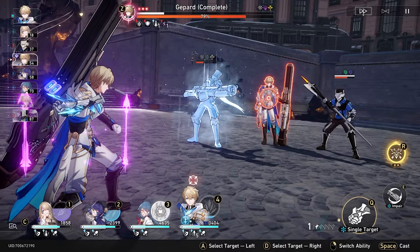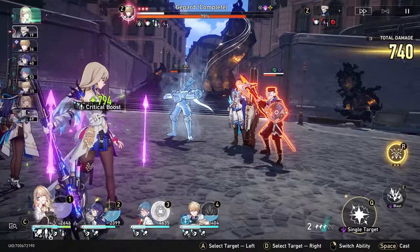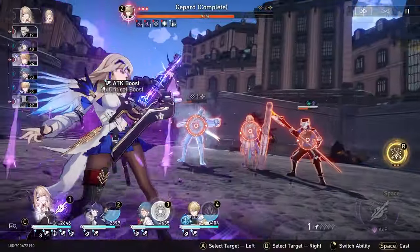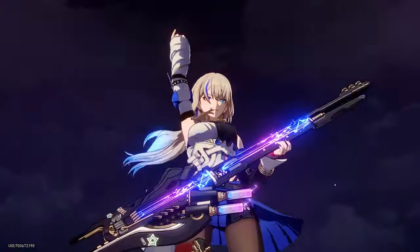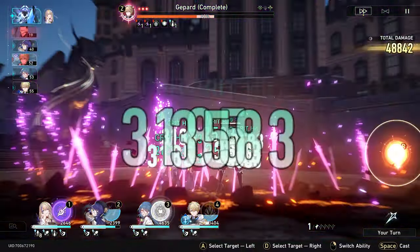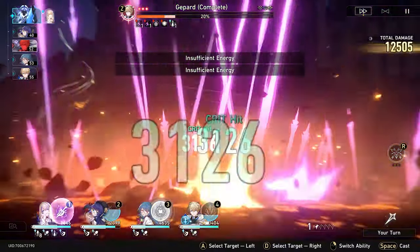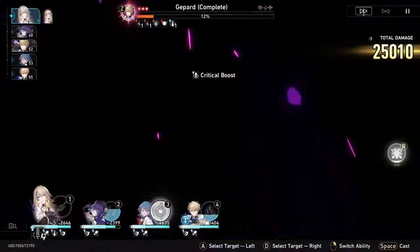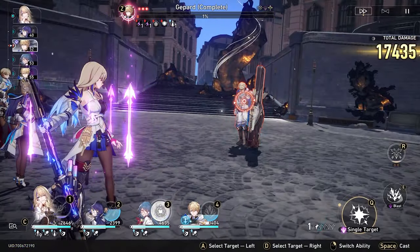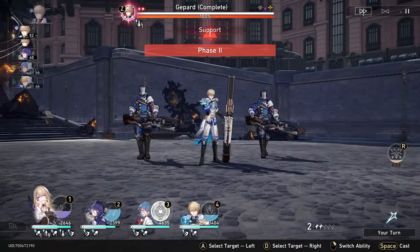Then we're going to throw this — try to get you to 50%. There we go — now we can pop this. Oh damn, we killed already. That's fine — we're still going to get three hits. Two. Three. Shock and defense up — this should kill. We love so far. Don't want to waste any skill points for that. Phase two. Here we go — this one needs to get his dumb shield.